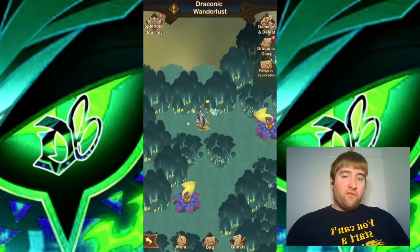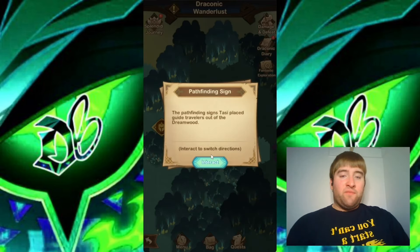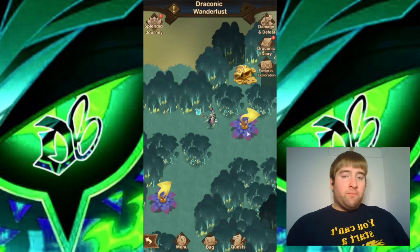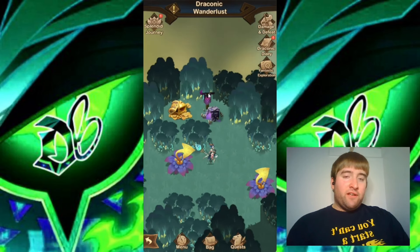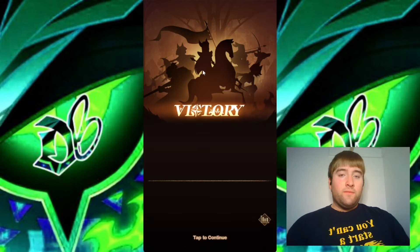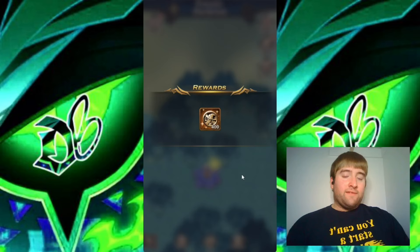We also have another chest over here. And looking over here, it looks like this is also a dead end, so I will be changing this sign to point to the right. Moving on, we have another camp up here as well, and another camp is down, and another chest here — we can get that one.